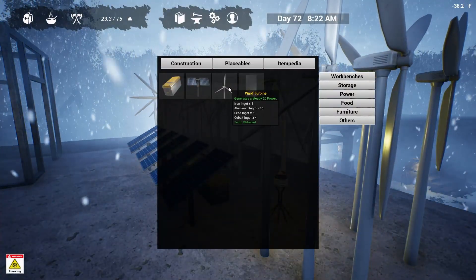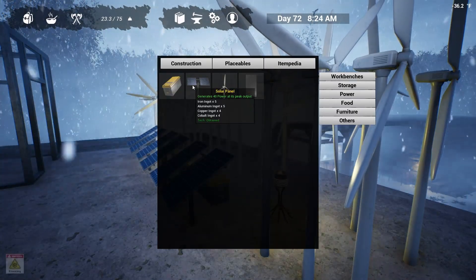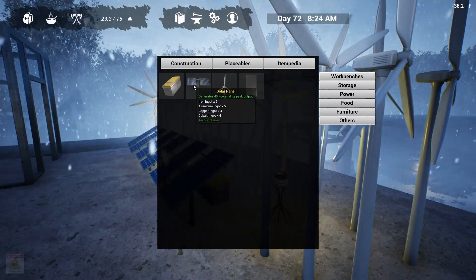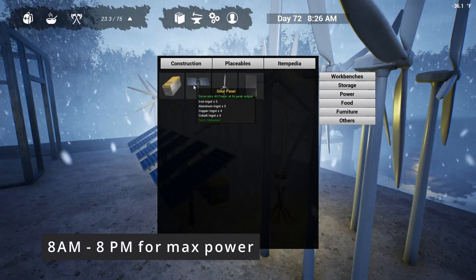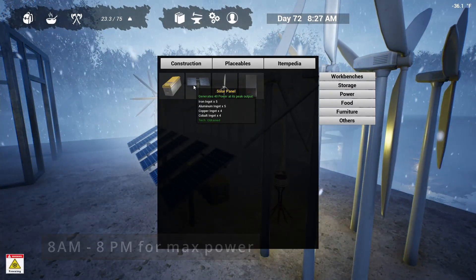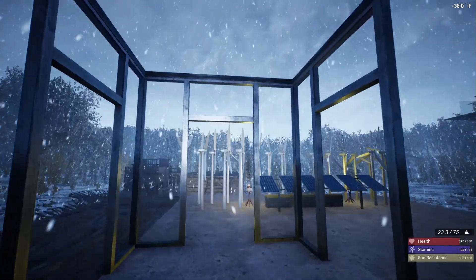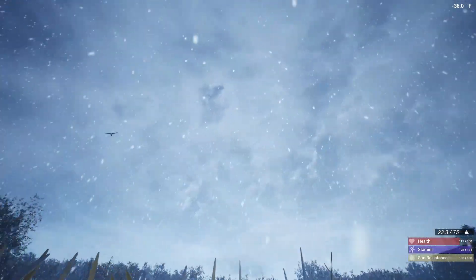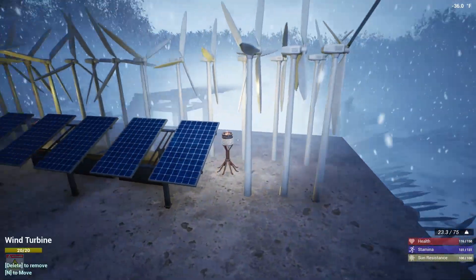The wind turbine is going to generate 20 power at all times, whereas the solar panel will generate up to 40 power. It'll generate 40 power from 8 a.m. to 8 p.m., from dawn to dusk, and then a little less power during sunrise and sunset. Also, during conditions like a blizzard, the solar panels are going to generate a little less power.